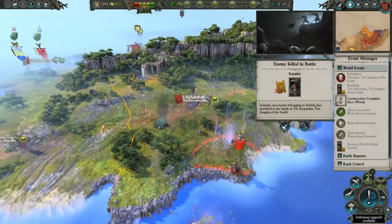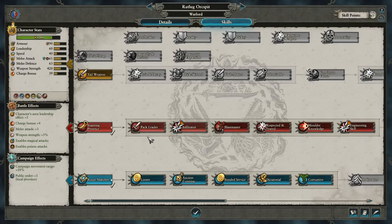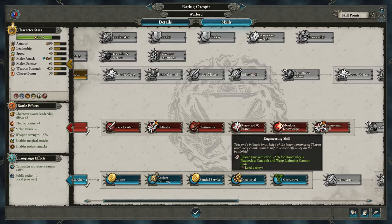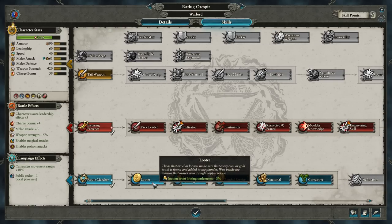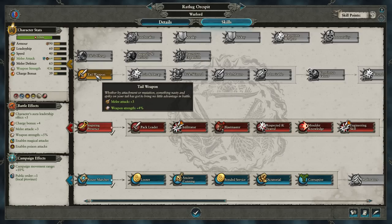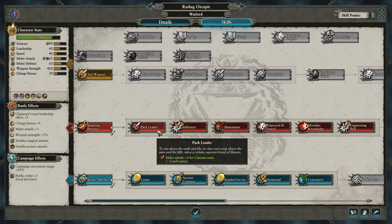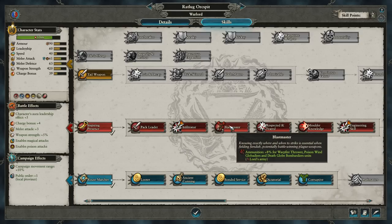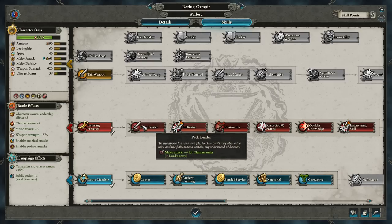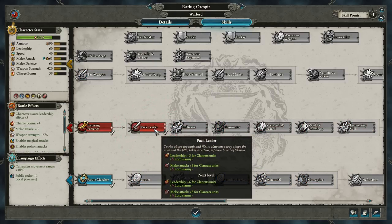I'll take it. Enemy killed in battle. Goodbye. Level 5 now. What could I give you early on that would really change things up? I could focus on campaign abilities — that's another good idea. Skaven corruption could go up. A tail weapon — I like that. That is a lot of weapon strength; I do need him to be mighty in combat. But I think for right now, we're going to worry about getting more melee attack for our Clan Rats, and more leadership too. I'll take it.